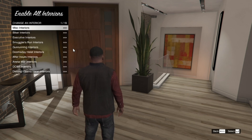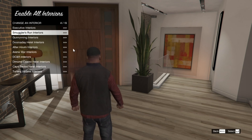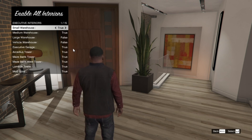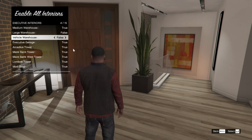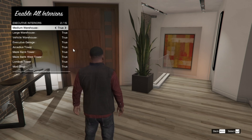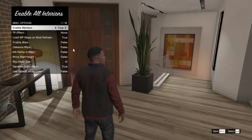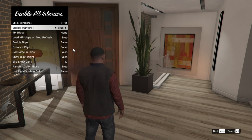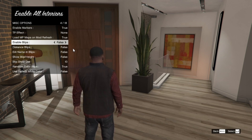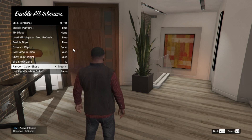Go to Change Interior and now you can choose which business you want enabled. For the video, I'm going to do the executive interiors. Make sure that you have them all enabled to True — warehouse garage True, large garage True, and so on. Once you have all your businesses on True, back out to the main menu and go right down to the bottom to Misc Options. Make sure you have Enable Markers on True, Load MP Maps on True, and — really important — Enable Blips on True. This is optional, but you can also set Random Color Blips to True.